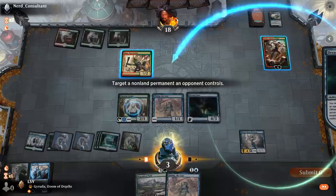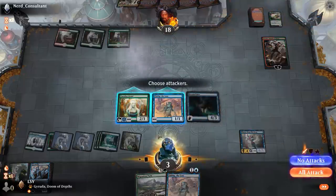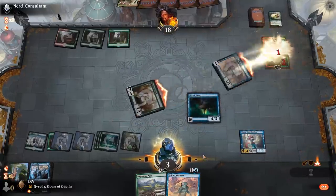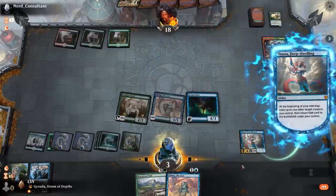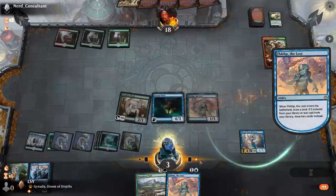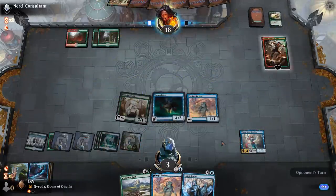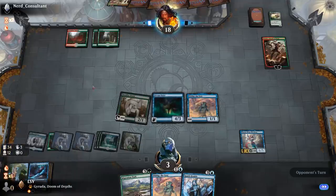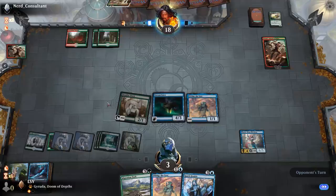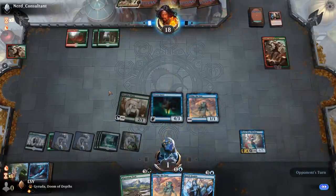Bounce the Skirk Goblin, attack Domri. Then Thassa end of turn to untap Fibblethip and draw a card. If I can survive this turn I feel like I'm in pretty good shape, because Domri can't fight right now — they don't have that much mana. Next turn I'll have Gusts and that'll stop any future Shifting Ceratops shenanigans. If they have double burn spell then yeah I lose — looks like they probably do here.